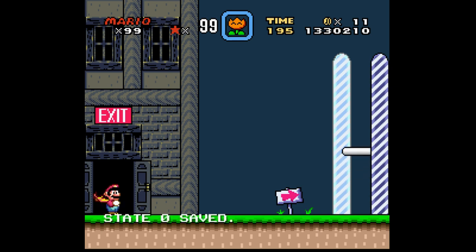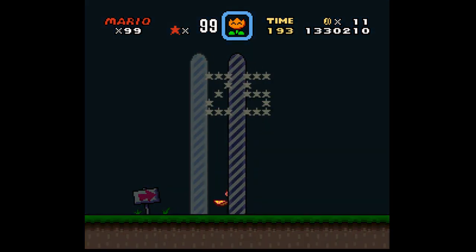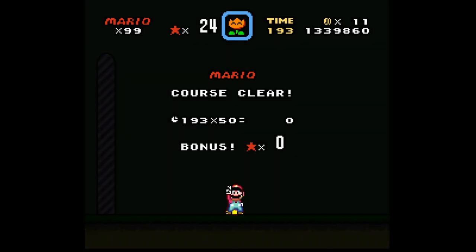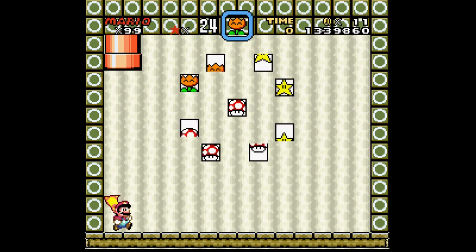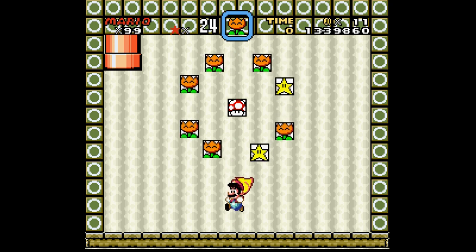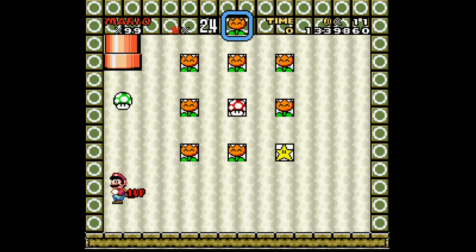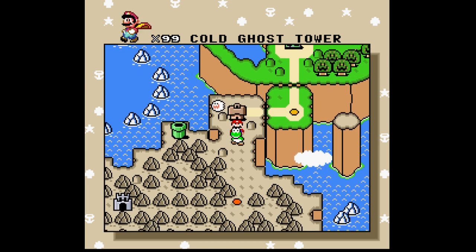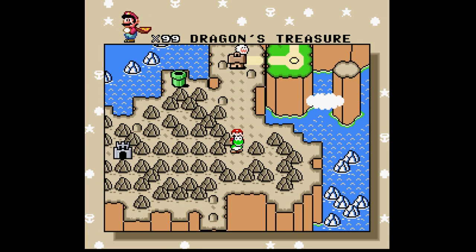You had to do that in Super Demo World: The Legend Continues for a secret exit — you had to go into a place where you needed to be big, but then you had to go through a little gap that was too high to reach from a normal jump, so you had to use the vine to get up there. Hey, we're at 30 minutes. All right, well in that case, I guess we're going to be doing Dragon's Treasure next time.